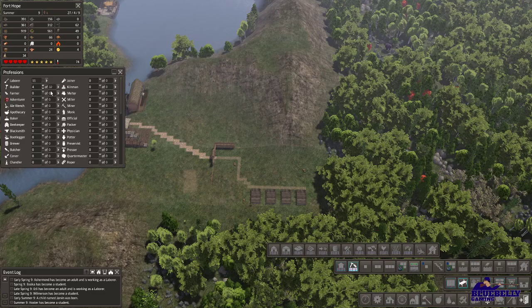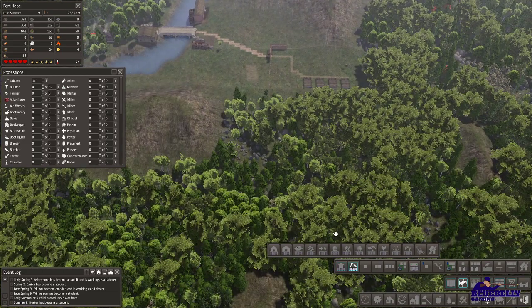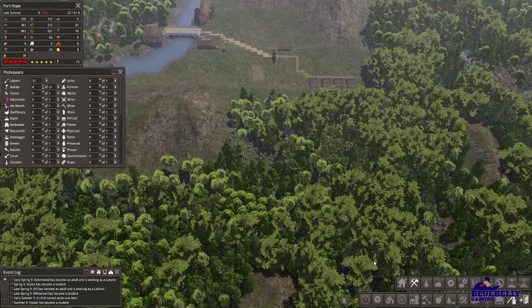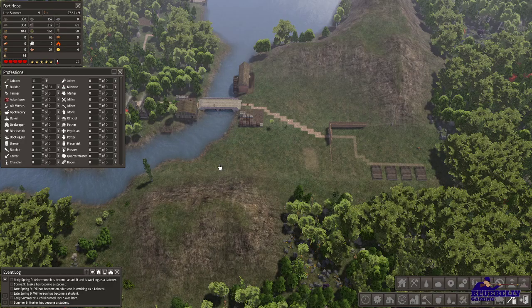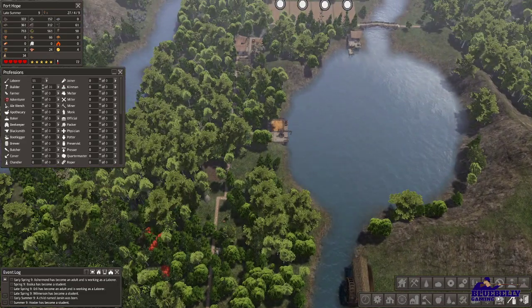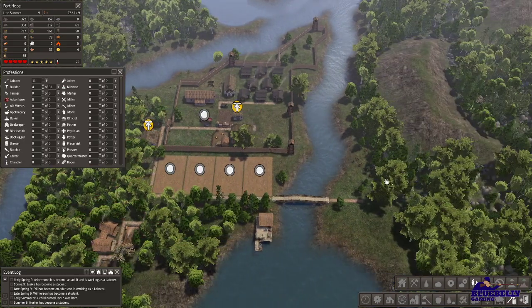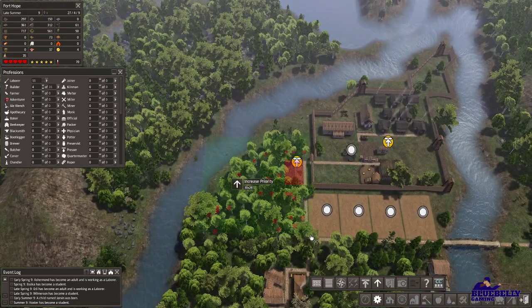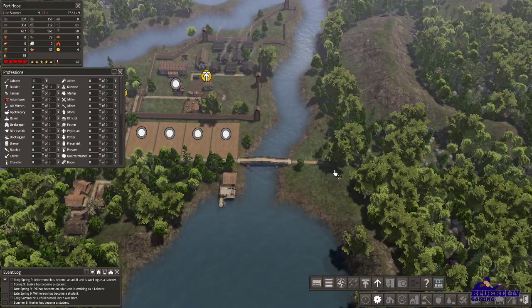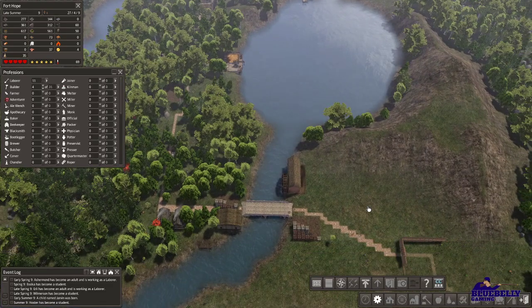We apparently need more builders. We're getting close to the end of this episode. Oh boy — we're under a thousand food. This is what happens when you get caught up in a project. Let's rework their priorities and get that food gathered up. Hopefully we don't start losing people.